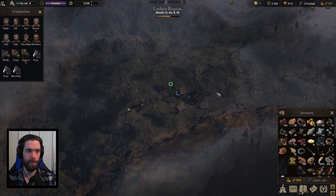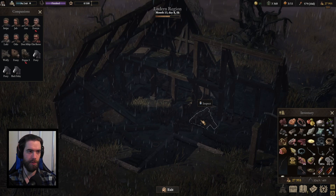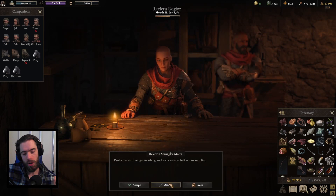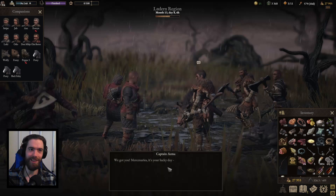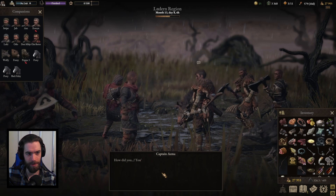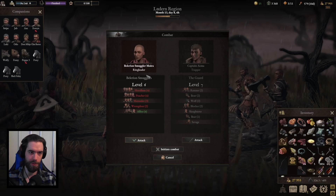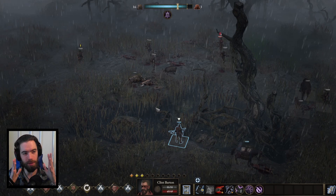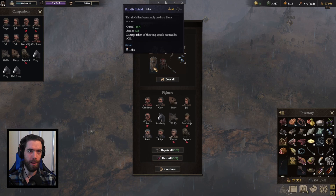Working out of the swamp, we find the Derelict Farm — the center of the smuggler operations. The smugglers offer half their supplies for safe passage out of Luderne, or you can eradicate them for all the loot. We help them escape, but the guards immediately engage in combat. The classic Wartales moral-choice moment: we side with the locals and bring down the smugglers. With intelligent placement of allies, we clear the fight fairly easily, picking up a bandit shield, outlaw tunic, and other random loot, then collect our bounties from the captain.